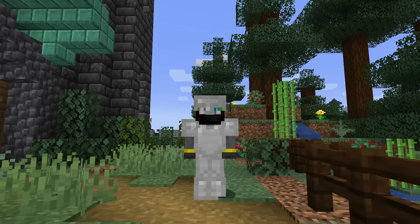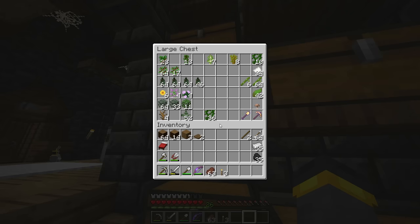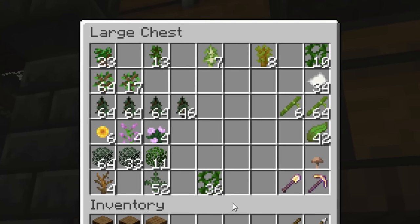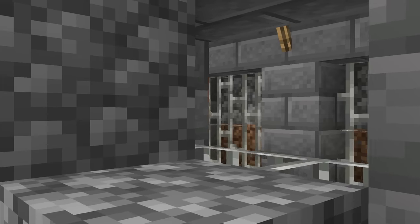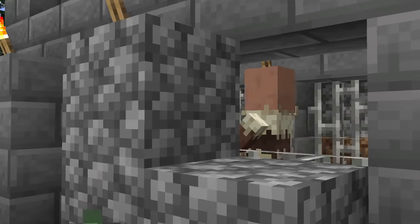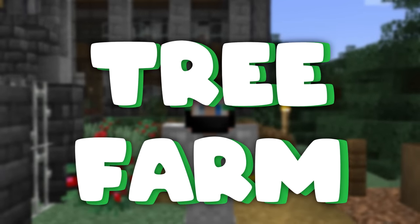Hey everybody, welcome back. Pretty recently we picked up the sapling saga and it went well — we have every single type of sapling now, which is definitely a flex. But you know what isn't a flex? No tree farm. Netherite armor is cool, villagers are great, but what does it all matter if you don't have a tree farm? It doesn't matter at all — until now. Tree farm.